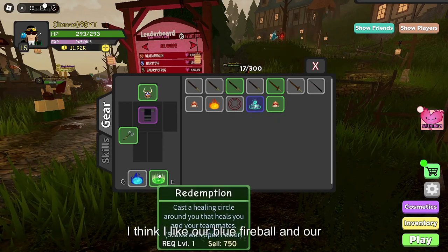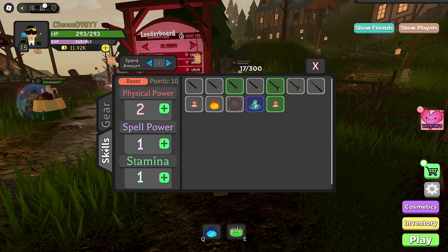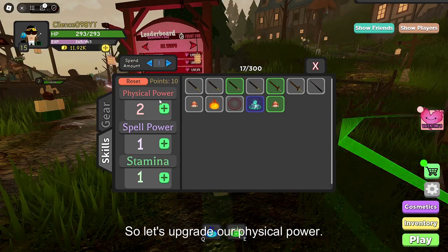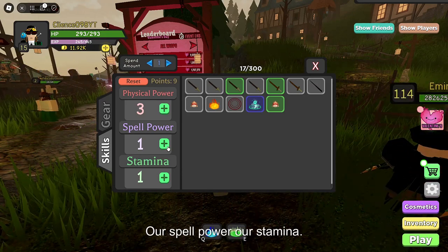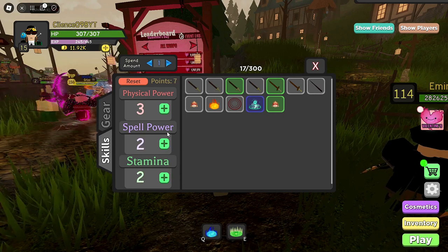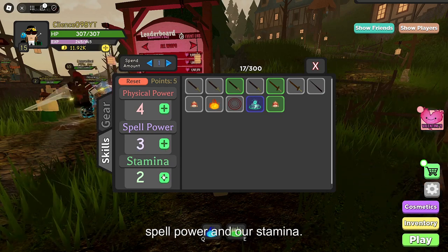I think I like our blue Fireball and our Redemption spell. We have 10 points. So let's upgrade our Physical Power, our Spell Power, our Stamina. And then we'll upgrade our Physical Power again, our Spell Power, and our Stamina.